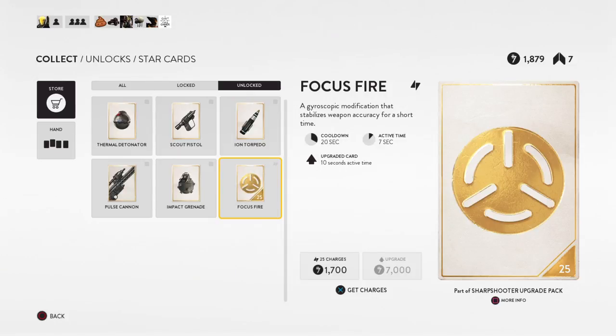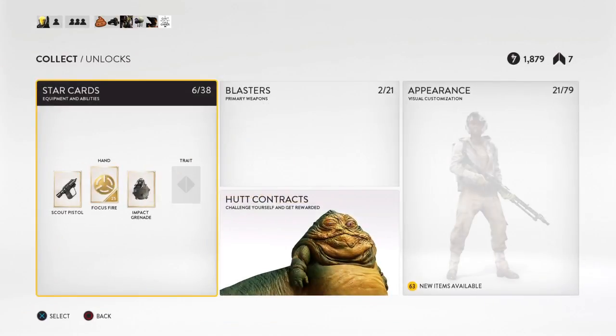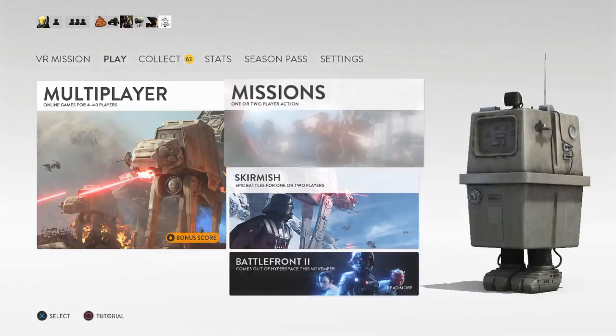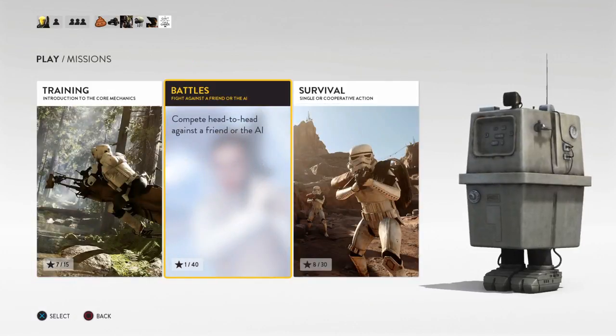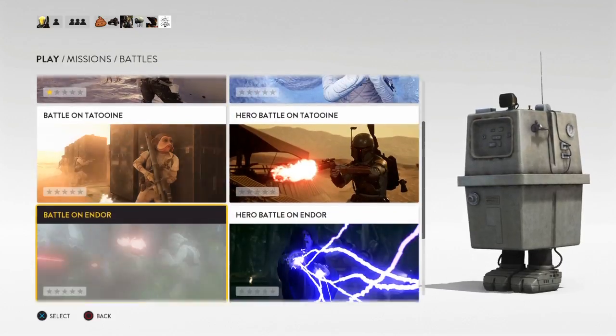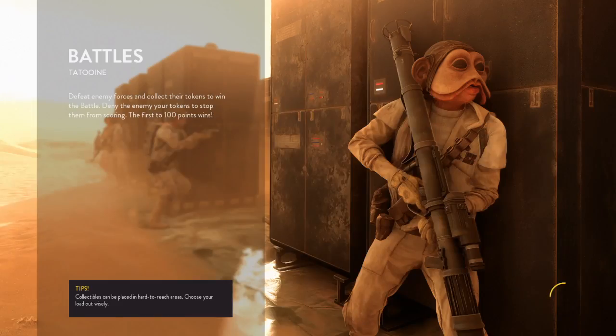And this is all my unlock stuff — my current hand. That's just for online though. Battles. Yeah, okay, I'll do Battles AI. Okay, let's do it.